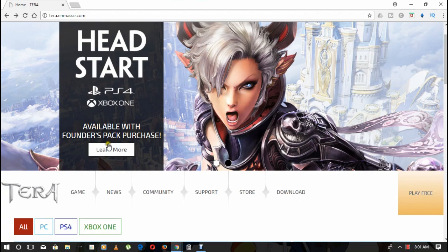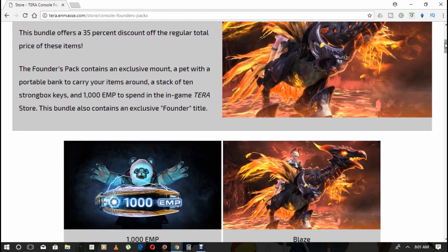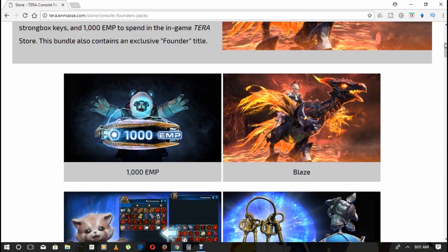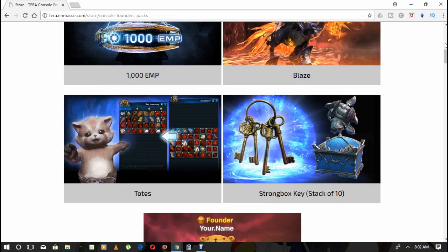We have all these founder packs and we're going to go over all of them. The first founder pack is pretty cool — if you purchase this bundle it grants you head start access into Tera starting tomorrow, letting you play a full seven days ahead of launch. The bundle offers a 35% discount off the regular total price of these items. The founder pack also contains an exclusive mount, a pet with portable bank to carry items around, a stack of ten strong box keys, 1000 EMP, and that lovely founders title.